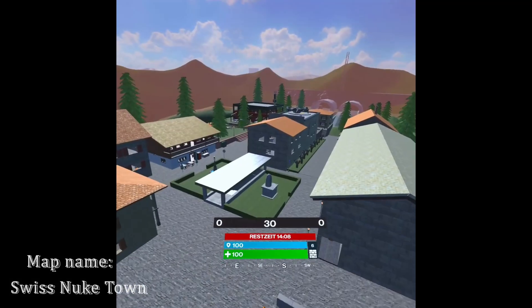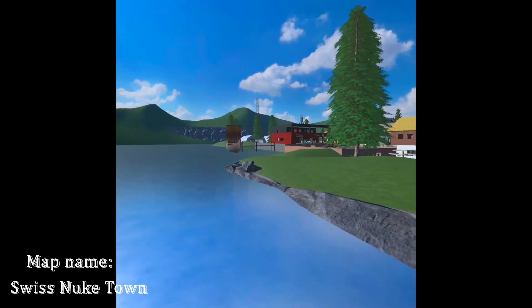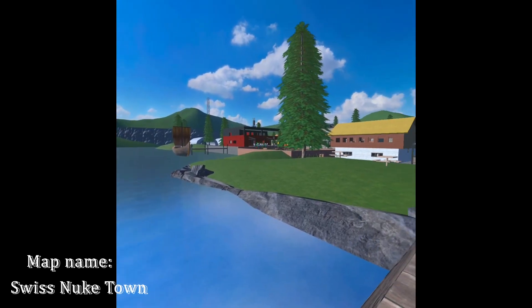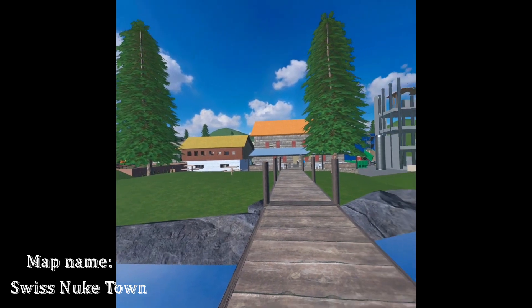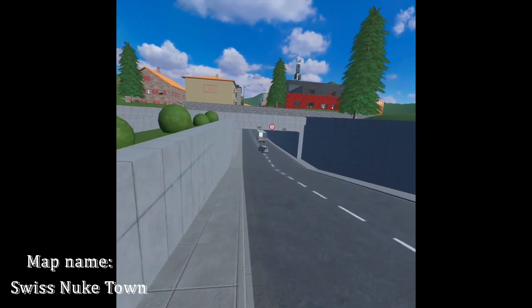Welcome to Swiss Nuketown, an idyllic, lovely village in the Swiss mountains next to a beautiful Bristin lake. It's also well connected by the local highway.